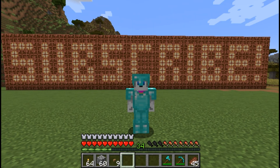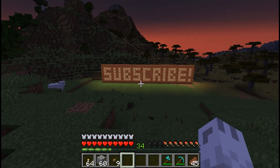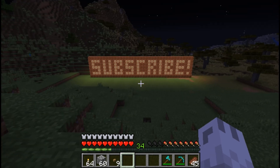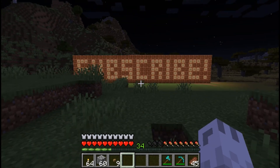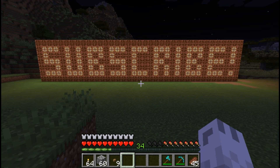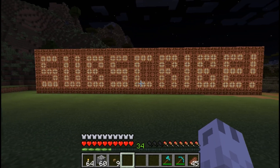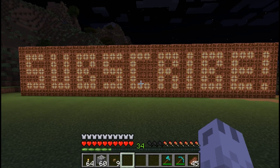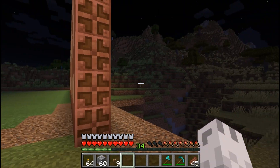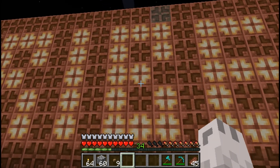So let's take a look at this at night. We've gone way up on the hill to take a good look as night comes. And here we are — as you can tell, it looks amazing in the dark. So imagine what kind of pictures or other messages and stuff you can create super easy with the copper bulb. As you can tell, there's no complicated redstone or anything — basically just put buttons where you want it and then break the buttons when you're done.